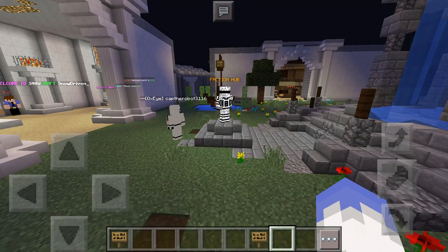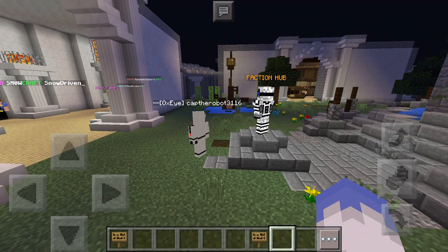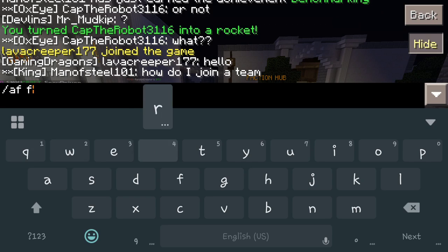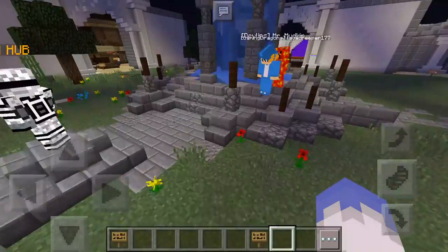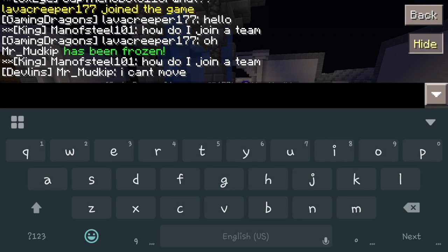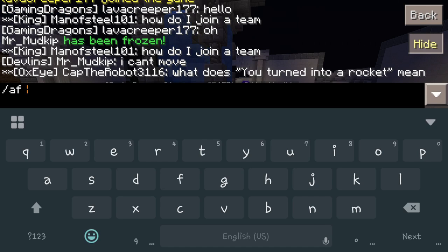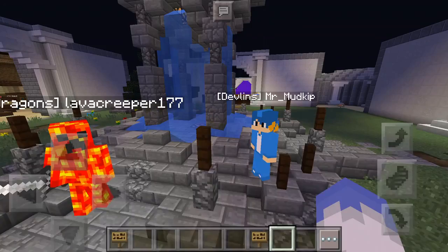You can also freeze players — similar to confuse, you have to unfreeze them again afterwards. So you do 'AF freeze Mr. Mud' and Mr. Mud has now been frozen. He's stuck there — and sure enough he comes into the chat and says he can't move. Then you do 'AF unfreeze Mr. Mud' and just like that, that takes it off and now he can move around again. He's free. It's actually a pretty cool little plugin.